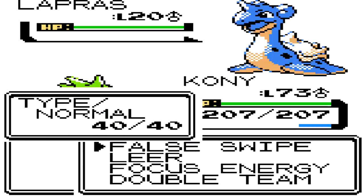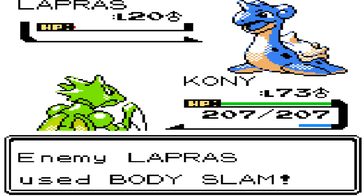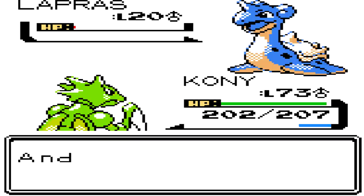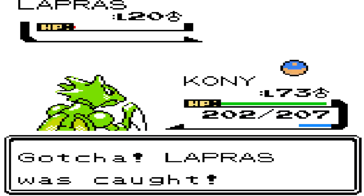I strongly recommend using Lapras on your team — it is a very good Pokemon, also very unique. Not a lot of people know about finding it here. It learns very good moves: Body Slam can paralyze opponents, it has around base 80 attack, it learns Surf very quickly since you need it to get here, it can learn Ice Beam when you progress further, or Icy Wind after beating the Mahogany City Gym, and it can learn Psychic from the TM. A very overall solid Pokemon with great stats. That is how you capture Lapras.